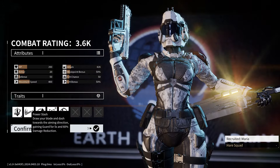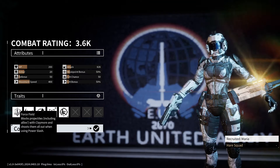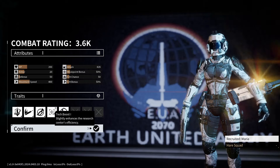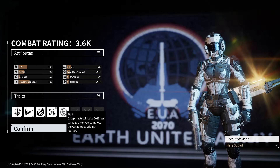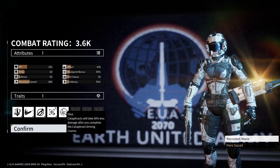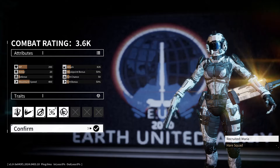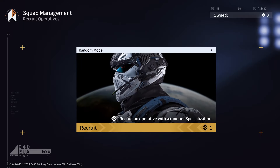They've got a sword — power slash. Oh yeah, they get a forcefield, and they boost allies nearby. Outpost components — they've got better research. Cataphacts will take 50% less damage after you complete the cataphact driving course, so they're a pilot. They're pretty good then, this one.